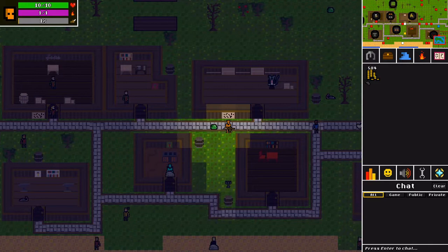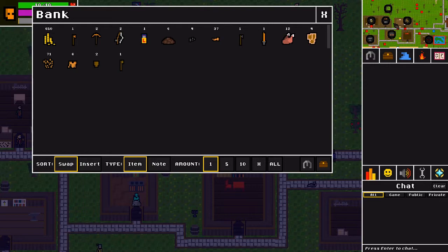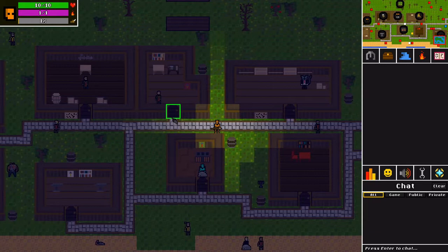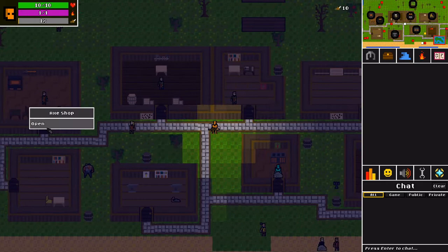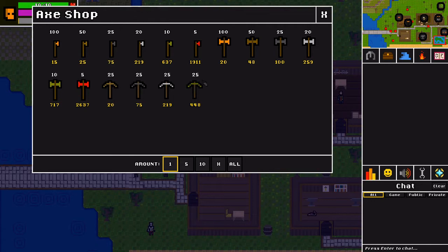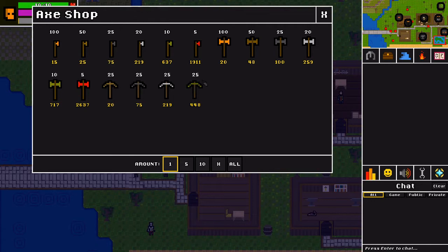We are rolling in the money now — I've been playing for a little bit and I got a money-making method; seems to be working out. I think I'm Melee 10. I'm going to see if I can buy anything from the vendor. This guy is the Fletcher — he's got bows and stuff. This guy's an axe shop. He sells pickaxes and battle axes.